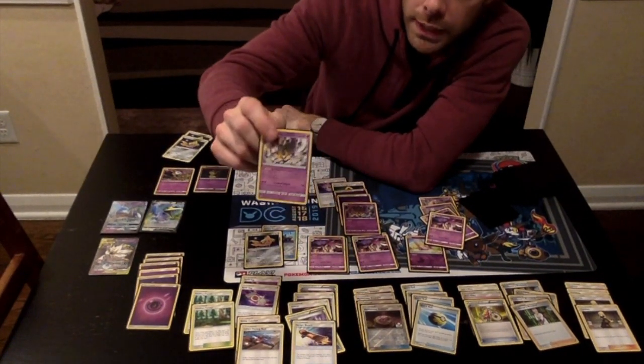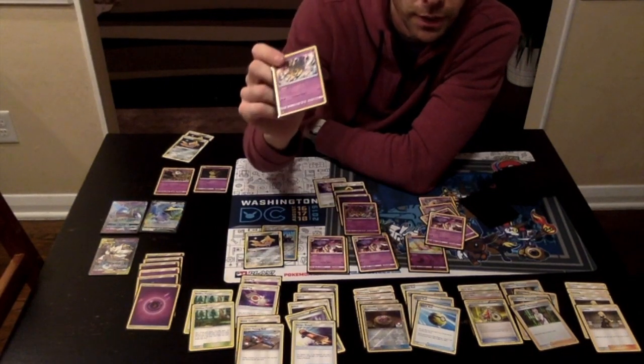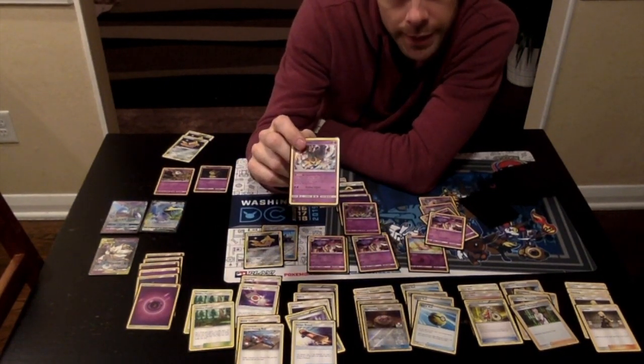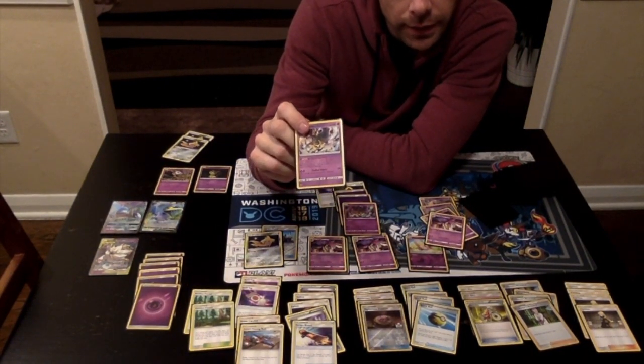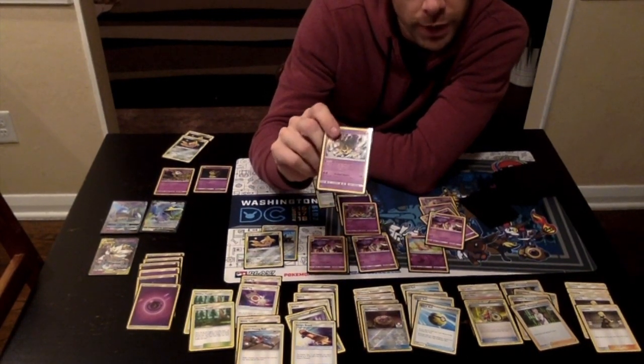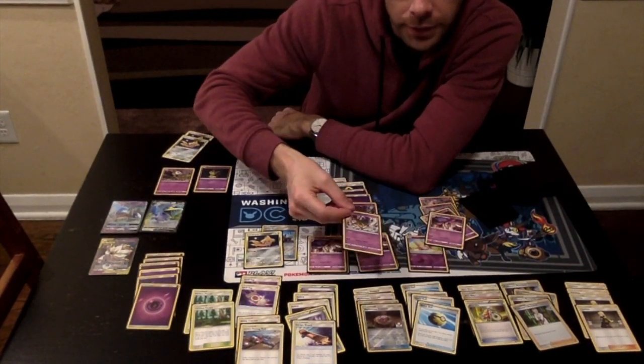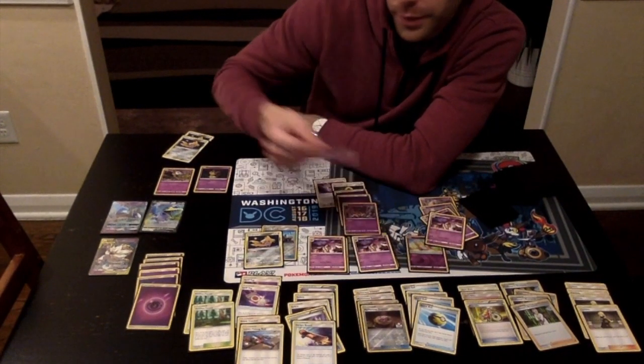Two Giratinas — we need to make sure to have this as a key component of our engine. It's only about 10% likely that one is prized, but if you've got two, it's very unlikely that both are prized. At least we have one to get out and get going. We only need one because once it's discarded, we can bring it back out and keep it cycling through the system.